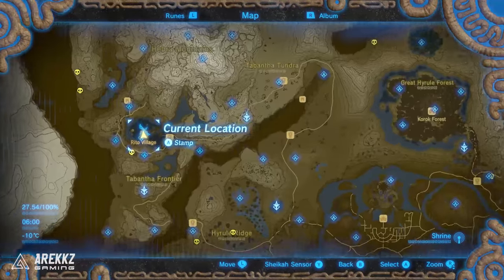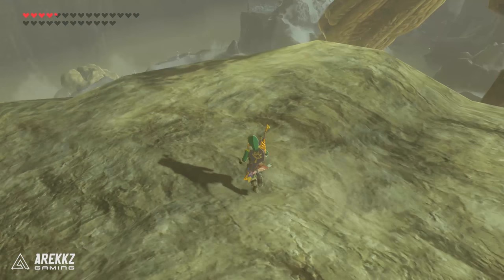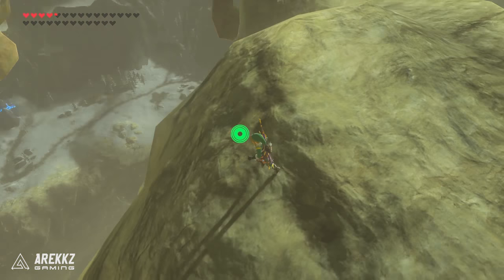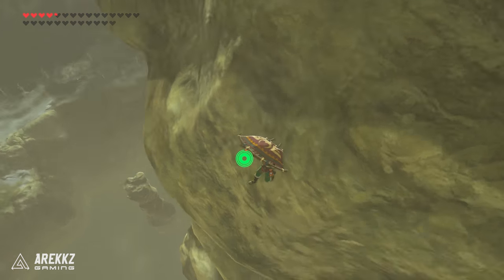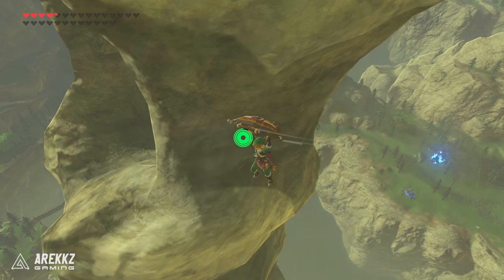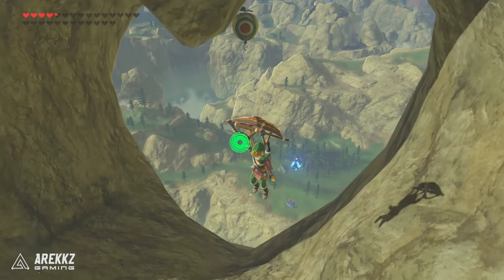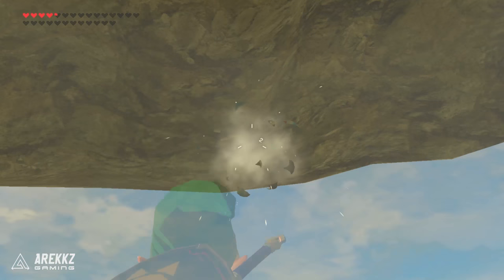And then after that, this one at the very top actually took me quite a while to find — it was in a bit of a weird place because when you drop down you don't necessarily see it. Go to the very top of the spire and glide down. You'll actually see there is a hole in the middle of the pillar if you go around the right way. Go inside and while gliding down there is one solitary balloon. Drop down, fire an arrow at it, and that is your next Korok.